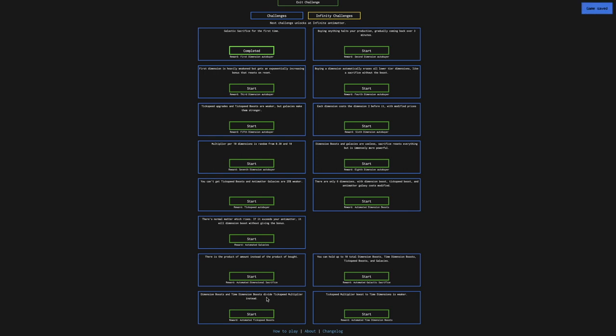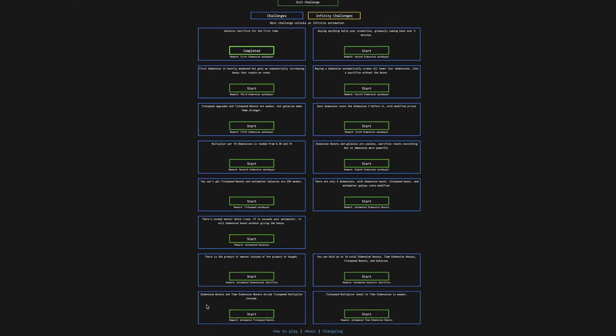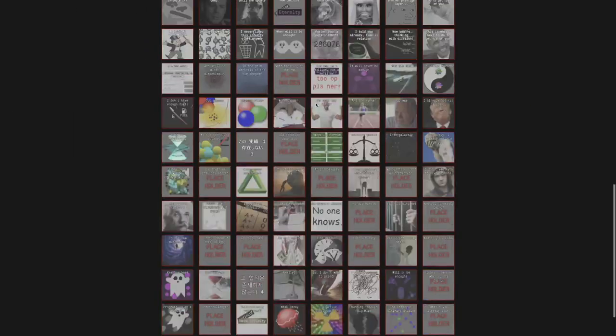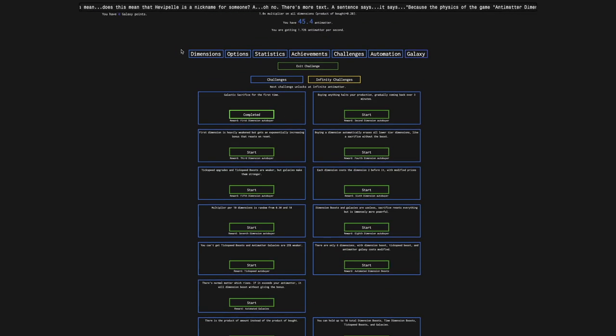Dimension boost and time dimension boost divide tick speed multiplier instead. It's like instead of giving a static multiplier, it actually divides the tick interval. Because vanilla Infinity Challenge 3 essentially nerfs the tick speed upgrade, so apparently that buffs them — except maybe it won't buff them because it's a challenge. And then tick speed multiplier boost to time dimensions is weaker. It looks like these last four are completely new for New Game Minus 4.